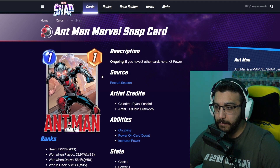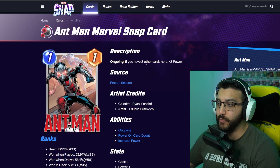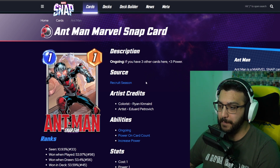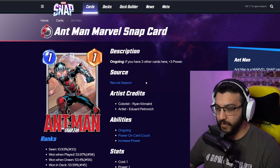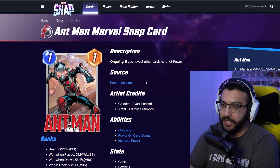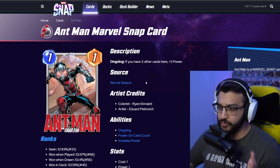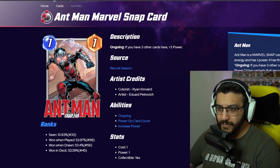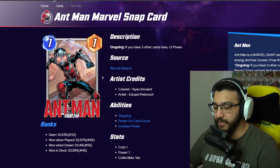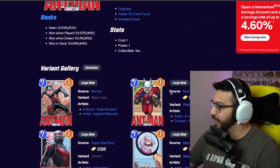The first one we're going to look at is Ant-Man — this is the base card, so we don't rank it. His ongoing is: if you have three other cards in the location, he gets plus three power. He is a one-cost who goes up to one-four. Ant-Man in the game is really fun. He's one of my favorite one-cost cards. He fits into any kind of deck, and ongoing is really good. Fantastic art on the original card as well — he's one where even with variants I own, I stick to the original one.